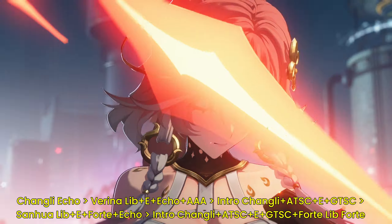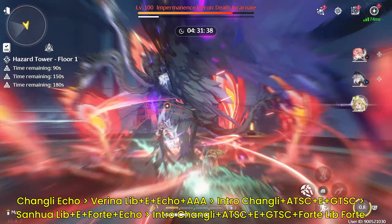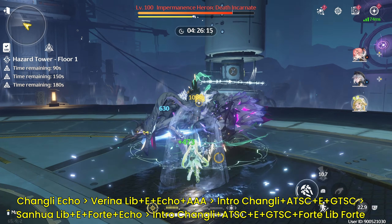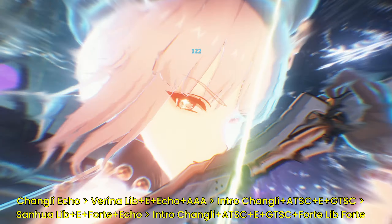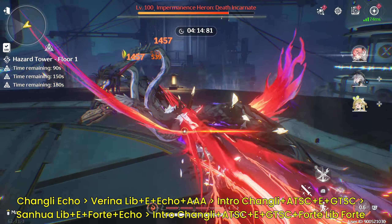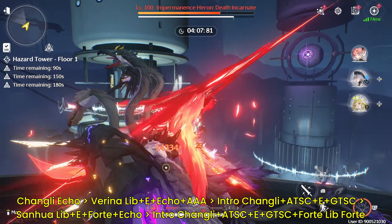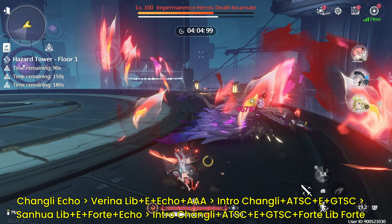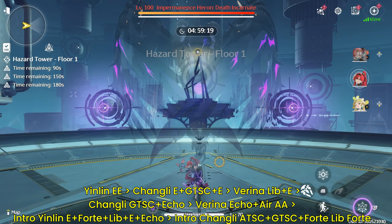The first team is the Sanhua team. I'd like to mention this team first because it is quite literally the easiest to play with Changli right now, and you can get away with basically zero investment into her — just her Echo Moonlit Cloud set with energy regen cost 3-piece would be fine. Her basic attack buff skill unfortunately isn't entirely useful since you're not using that much of her basics when quick switching Changli. However, Sanhua has a very fast concerto build, so you can play the double intro Changli style by constantly rotating between Sanhua and Verena to get the intro. Remember that if you are using Sanhua's Echo on Heron, you'll have to use it before switching to Changli for her to get the buff.